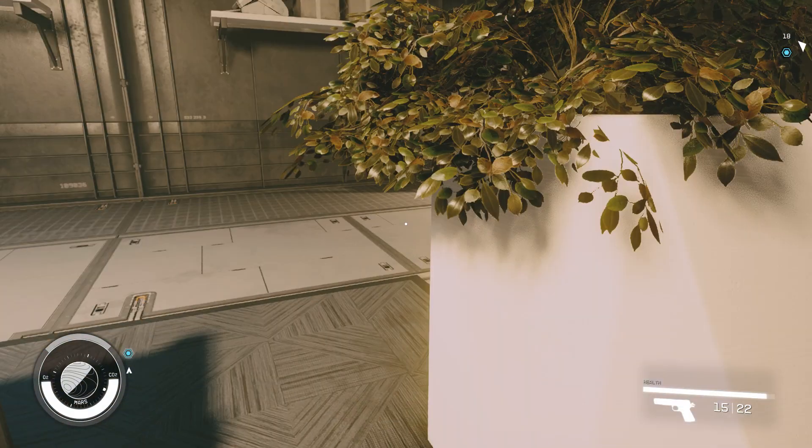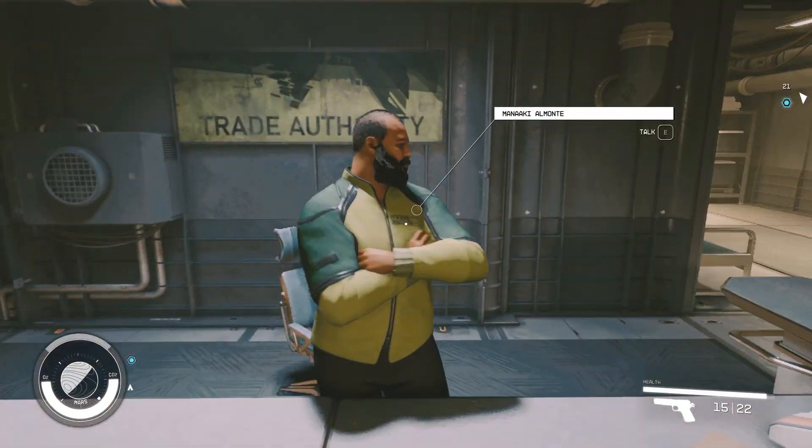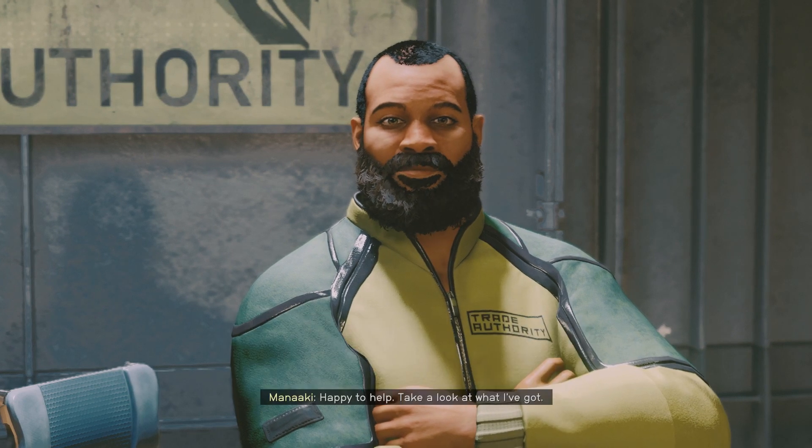Let's steal this. We have now stolen this tablet. Now when you want to sell it, what you can do is go to the Trade Authority. This one's on Cydonia.